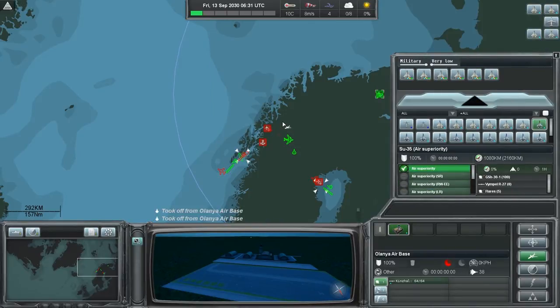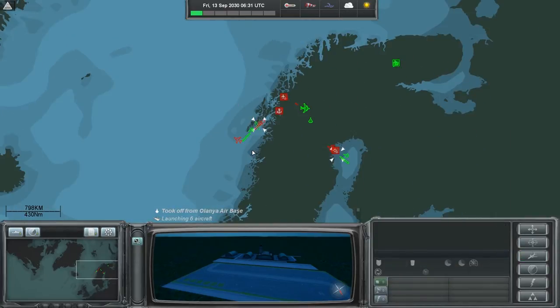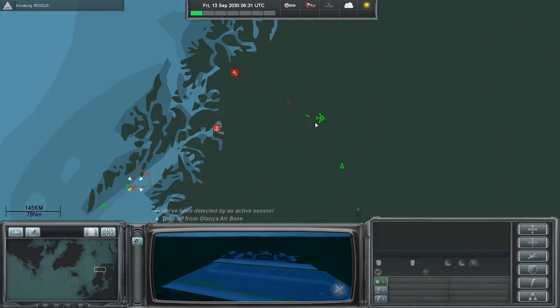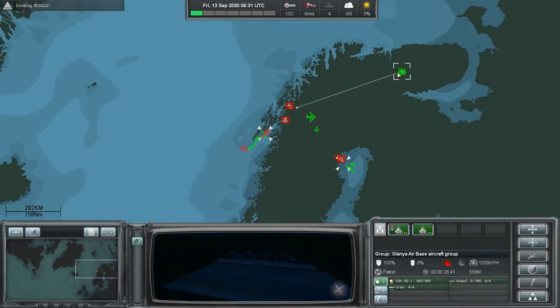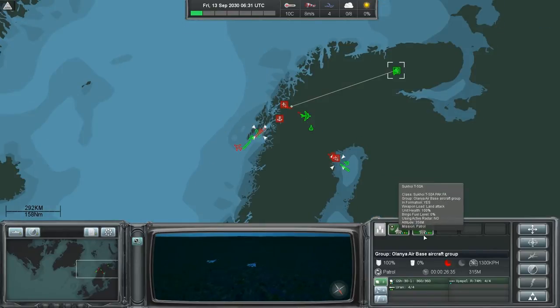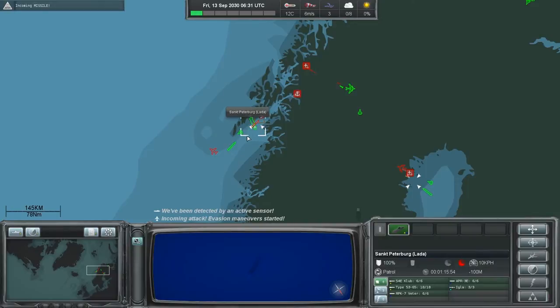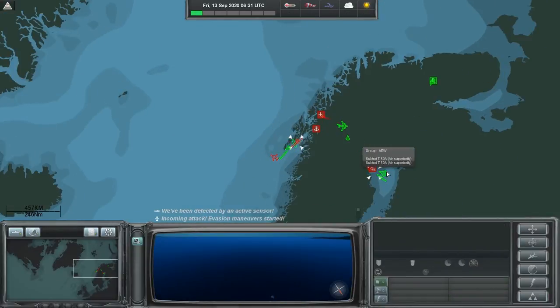Now, these planes — if you notice the little icons at the corner, it'll tell you whether or not they are capable of attacking land. I think land is the little green symbol, naval is the little yellow symbol, and sky blue is for air.